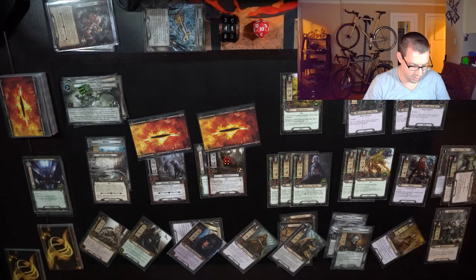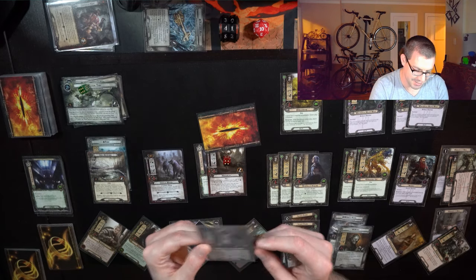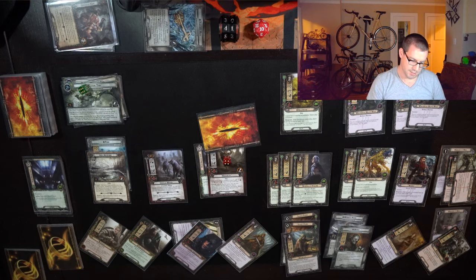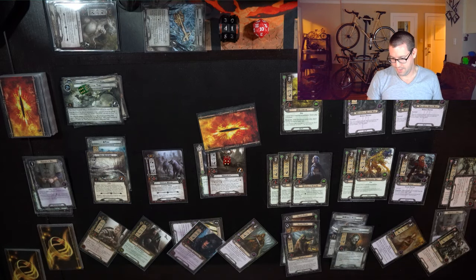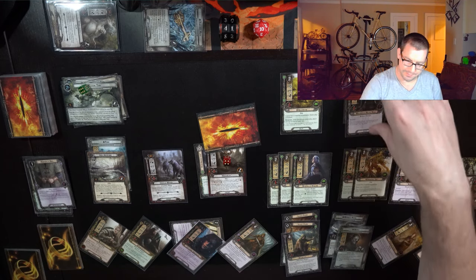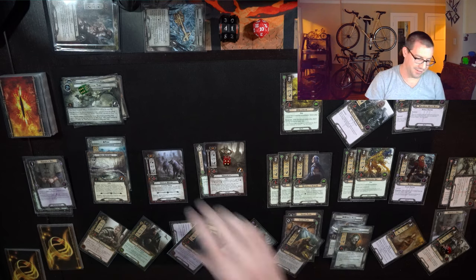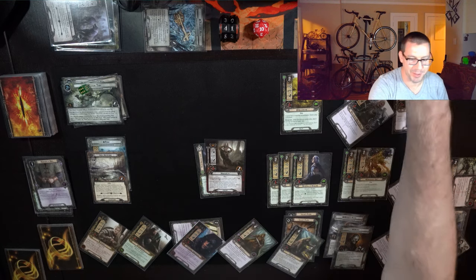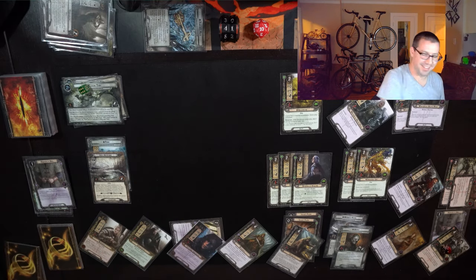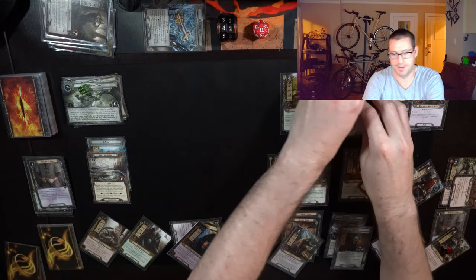Deal out those shadow cards. The Warriors are attacking for 4 — can make 2 attacks, but the second one doesn't get a shadow card. Shadow effect: discard an attachment you control. I'll get rid of the Hauberk of Mail — I have enough of them. That's 1 point of damage on Darewine. Defend the Hobgoblin — shadow effect is nothing. 8 attack from Thallion kills the Warg, and 2 more attack finally takes out this Hobgoblin who's been sitting here forever guarding the Deep Knowledge.